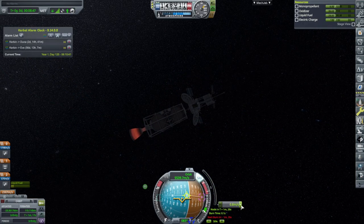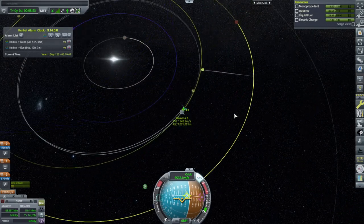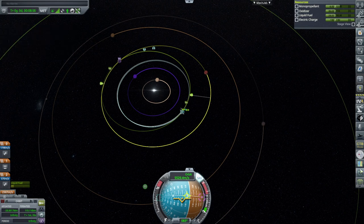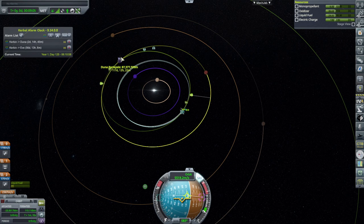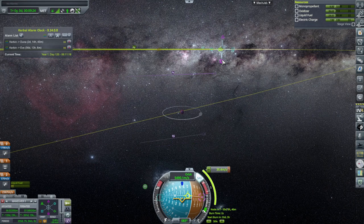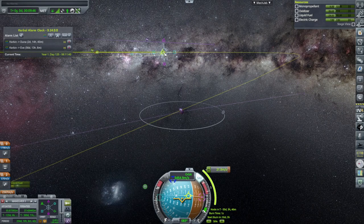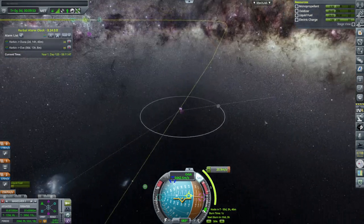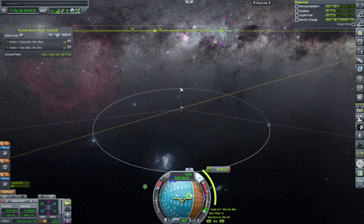That's as close as it's gonna get for now — we have to do a mid-course adjustment anyway. We're going to do those mid-course adjustments just before the Eve window, which is basically halfway: it's 117 days to Duna and 56 days to the Eve window, so we can check up on it and make sure our comms are as expected. Forgot all about Ike — it's a little further out this time. It's a little sad it's not interfering with us.